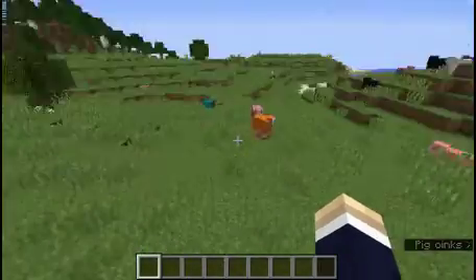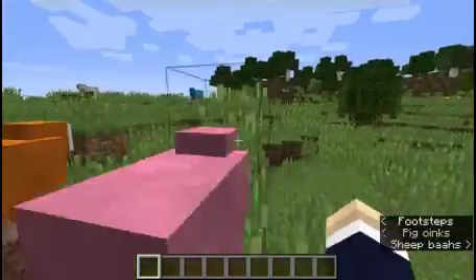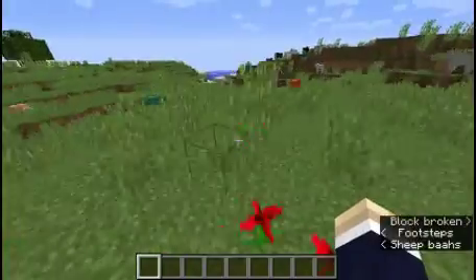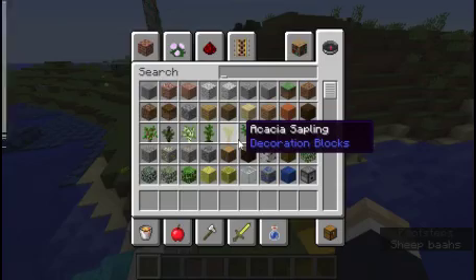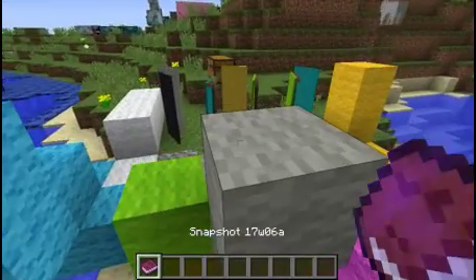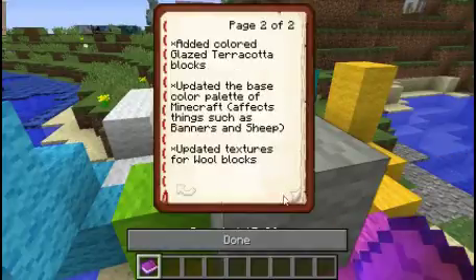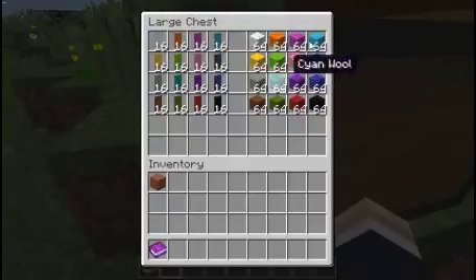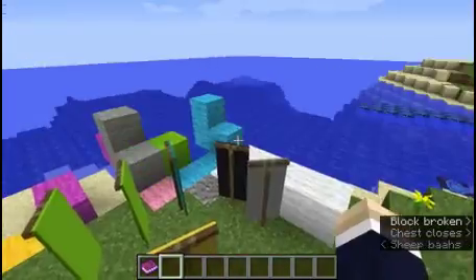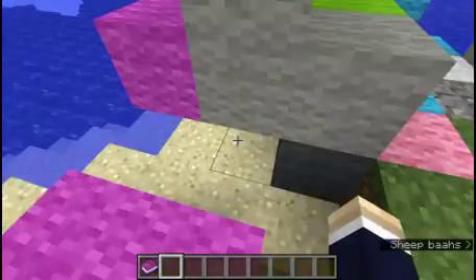They all want to come over here to this big open field where they can be slaughtered by wolves. I guess they look like they've changed a bit. The last thing is they've updated textures for wool blocks. I'm not sure why they needed to update it. So here are the banners and here are the wool blocks. They look a bit different, but I don't really pay attention to that, so I guess they're different.